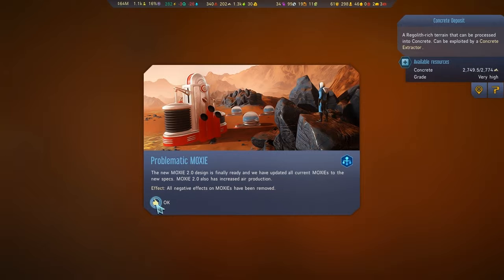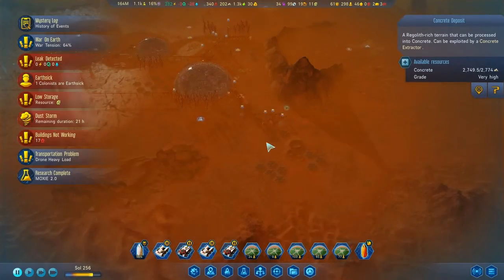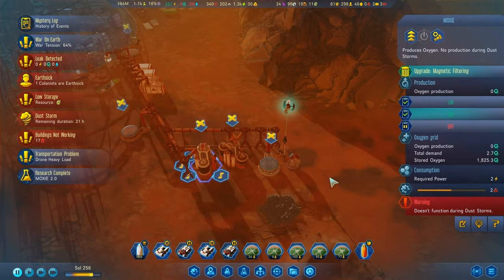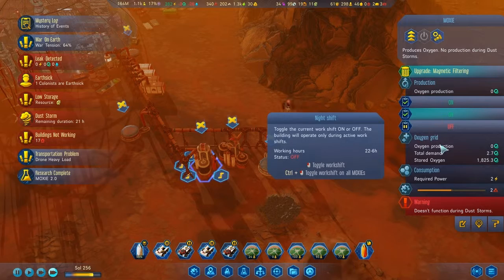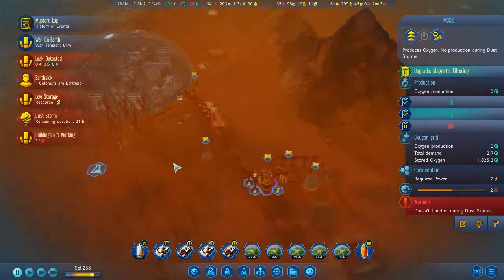I think I deleted my faulty Moxies. This one's broken because of a dust storm - why is this not working? But yeah, that makes sense. Basically, I need more machine parts and that should be fine.